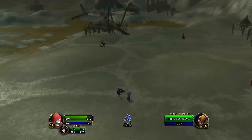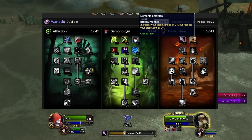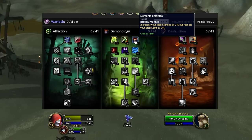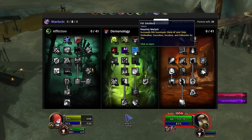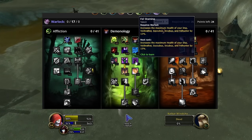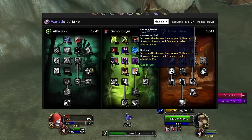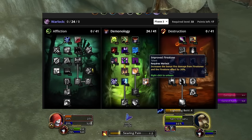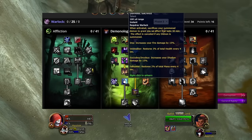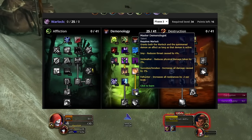The talents I recommend starting with for demonology are: two points in Improved Healthstone for sustain and survival; three points in Improved Imp as filler to avoid putting points into Demonic Embrace — we don't want to reduce any spirit from gear, which is important for the kill phase. Next, get three out of three Improved Voidwalker for bigger shields, with two filler points in either Health Funnel or Fel Intellect. Then take Fel Domination, four points into Fel Stamina, and two points into Master Summoner. This makes your Voidwalker as tanky as possible and lets you quickly sacrifice and summon a new one on the fly. Max out Unholy Power as filler toward Master Demonologist, and put two points in Improved Firestone for more damage. Take Demonic Sacrifice as your main key talent — this lets you sacrifice your Voidwalker or Felhunter for either 3% health or 2% total mana every 4 seconds respectively, which is the main way we ensure we have resources to kill the zombies.